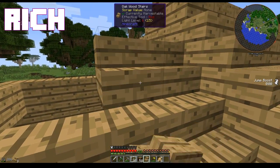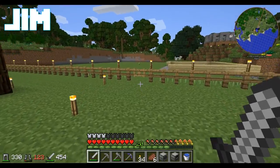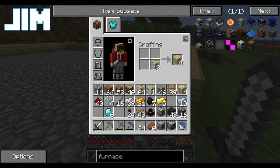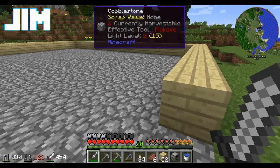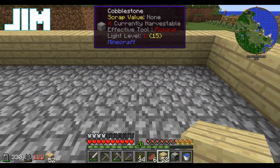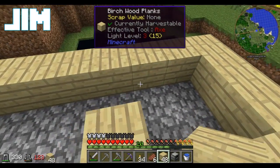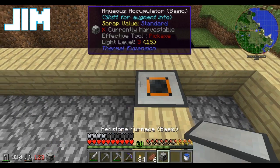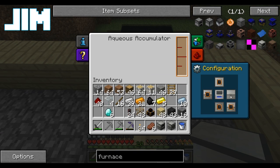I think people do this to me on purpose — they keep wanting to make me learn. Ran out of stairs again. So the first thing I need to do is build a well, and we're going to put my Aqueous Accumulator there. Open up the side of it.